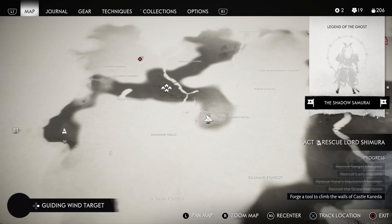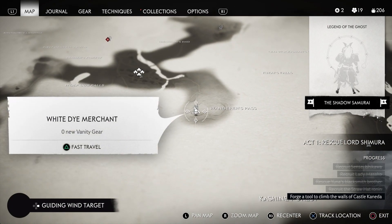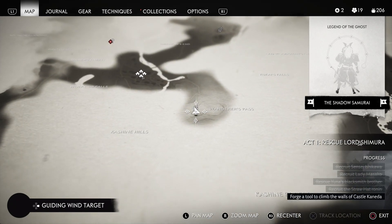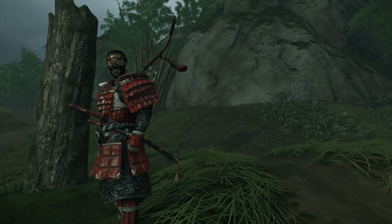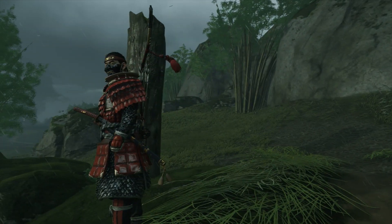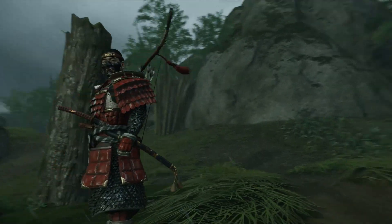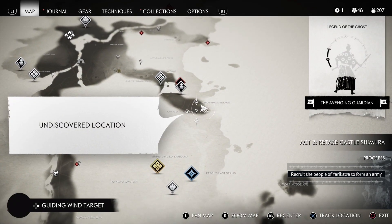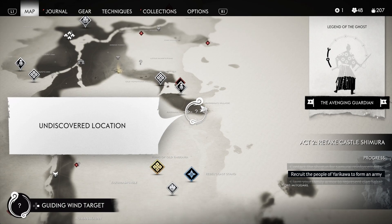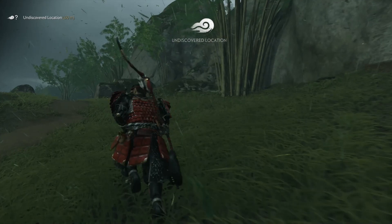He is up here in the Wanderer's Pass area. Next, we'll check out the black Dye Merchant. So we've got the white dye, and I believe we're in the right area for the black dye — I see the markings. I think that might just be moss, but right there, I think that's going to be the black dye.